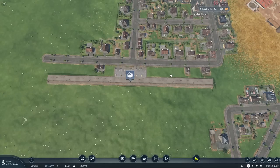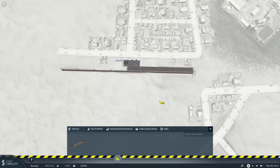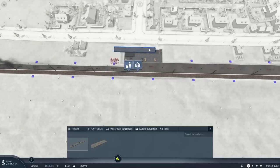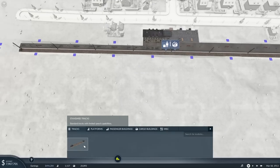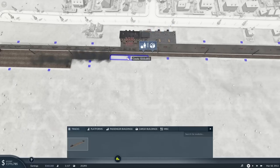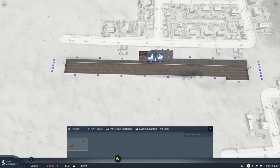Now we just need to do a little bit of reconfiguration to get this all connected. We need to turn half the station into cargo and the other half into passenger. So platforms — we'll go passenger on this one. I know they can walk into the cargo building, but I'm still going to squeeze a passenger building in anyway. In the miscellaneous settings we also need the section where they can go underground to the other side of the station. Let's get the four train tracks in.